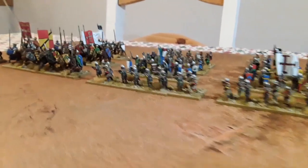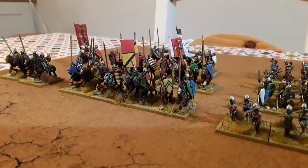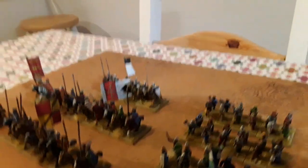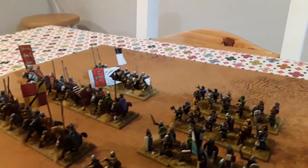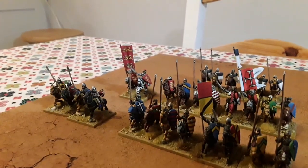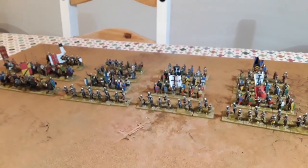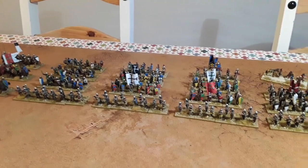Moving along to the third division: we've got one unit of Crusader knights at the front, another unit just behind them, backed up by the Knights Templar as a three-stand unit, another unit of Turcopoles on the end, and then King Richard the Lionheart leading the whole division.